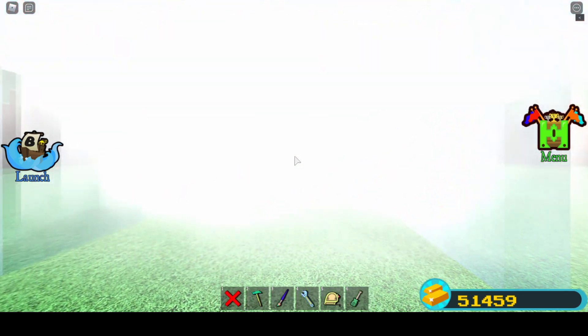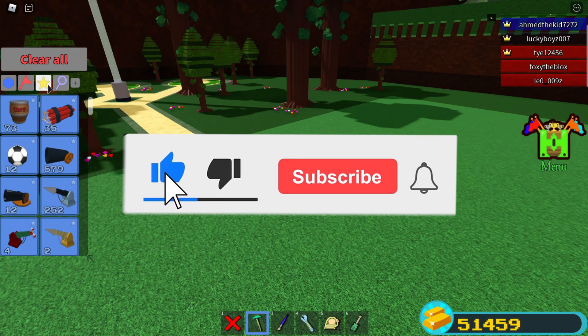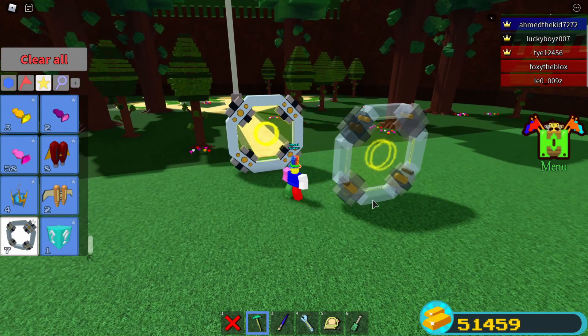In this video I will show you how to build a smoke screen. Before you start building, make sure you have the following items: you need two portals, a lot of cannons, and some building blocks. Let's start by placing a portal here, or anywhere you want.